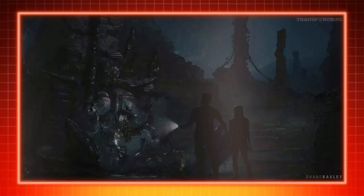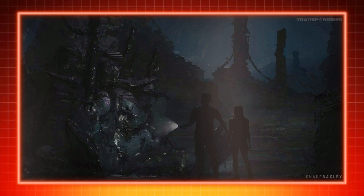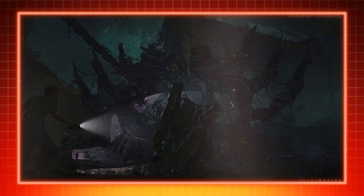Shane Baxley also worked on the film and apparently he showed off some concept art as well as a render for one of the characters they wanted to use. The concept art is kind of hard to tell exactly what's going on, but apparently it's a dead Predacon or Terracon sitting in the caves that Noah and Elena were supposed to come across — it was meant to be a kind of jump scare.